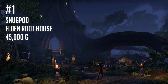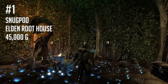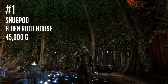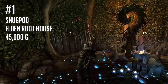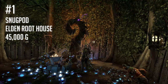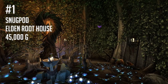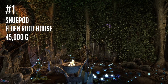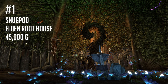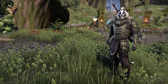And the number one house I think every ESO player should own: Snug Pod in Elden Root. Elden Root is the capital of the Aldmeri Dominion, meaning Snug Pod provides access to all the same amenities as Captain Margot's Place. However, Snug Pod is more centrally located within the city, with the stable master, outlaws refuge, and undaunted enclave right outside the door. It qualifies as a small home, coming in at 45,000 gold — but that should be within reach for most ESO players within their first couple months of play.